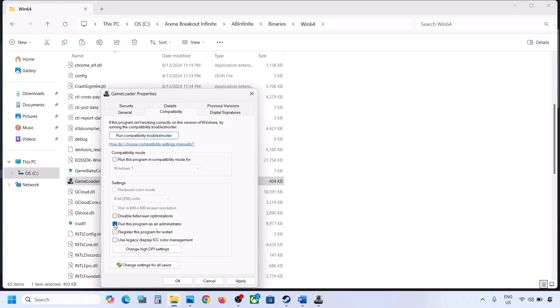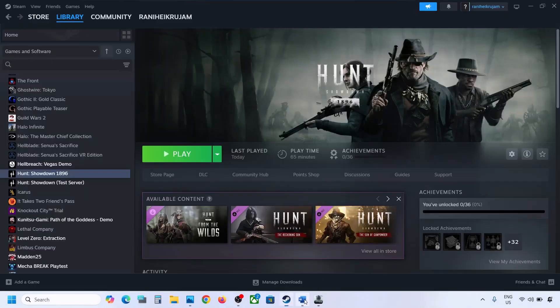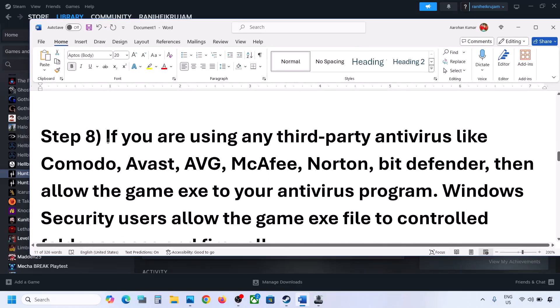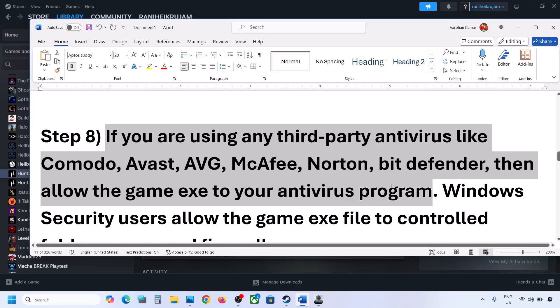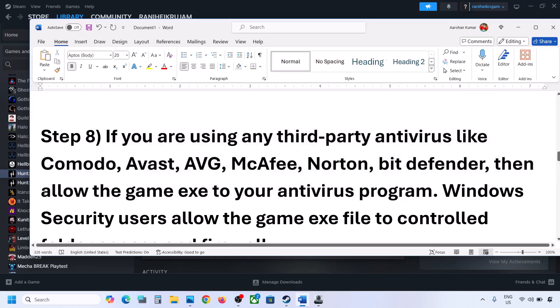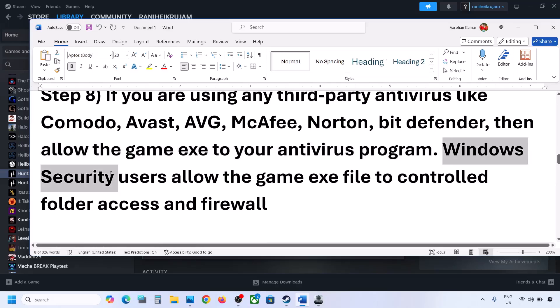The next step is to handle antivirus software. If you are using a third-party antivirus like Avast, Bitdefender, or McAfee, add the game EXE file to the antivirus allowlist. If you are using Windows Security, open Windows Settings and go to Privacy and Security.